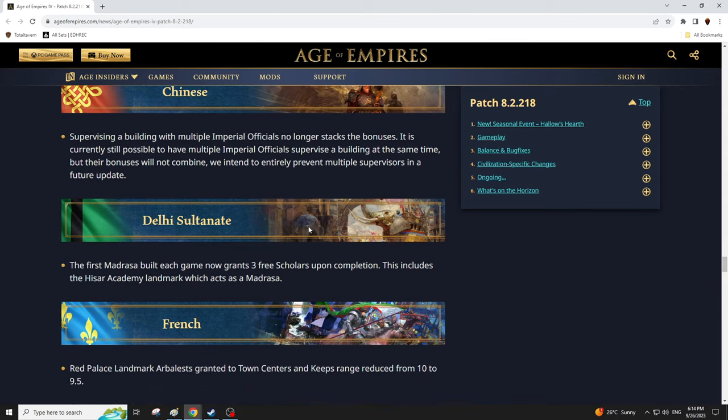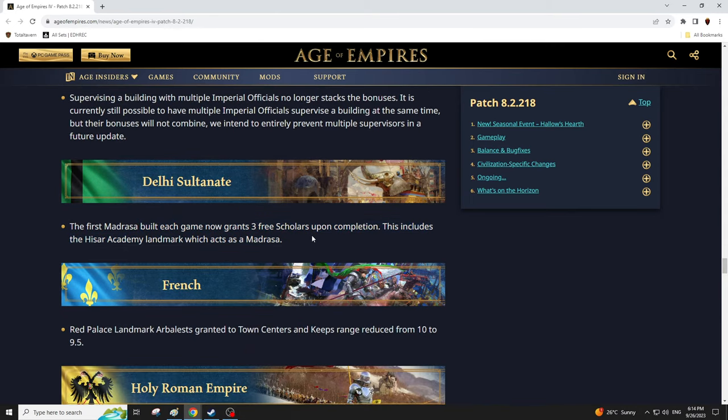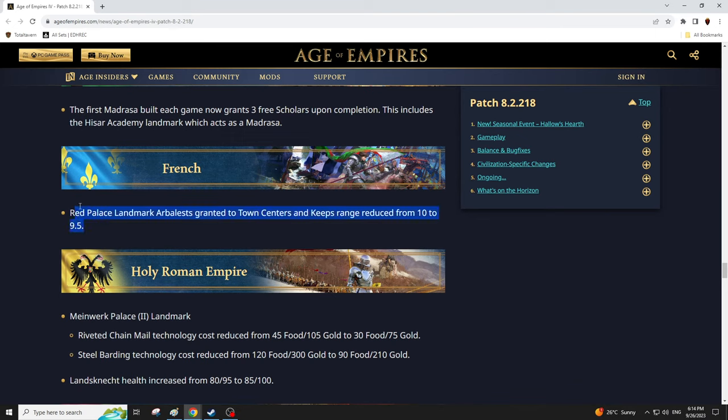Delhi Sultanate: the first Madrassa built each game grants three free scholars, including the Hisar Academy. This gives Delhi a surge into imperial age upgrades — pretty cool. Red Palace landmark grants town centers and keeps a reduced range — down to 9.5 for the arbalest upgrades. Before, the Red Palace had 10 range and could snipe bombard cannons, which was super obnoxious. Now bombards will be able to outrange the Red Palace and town centers, which is a good change.